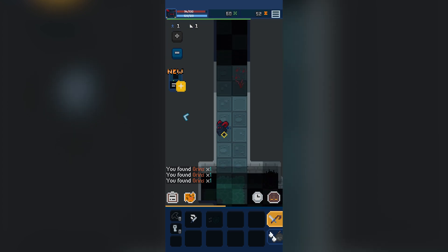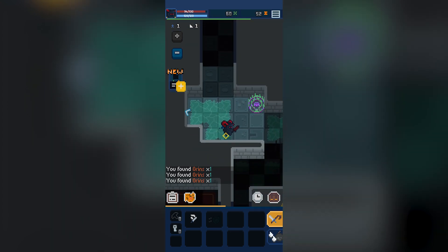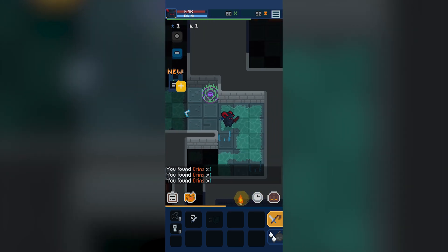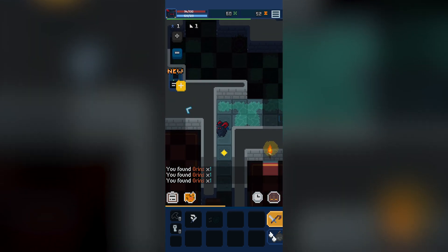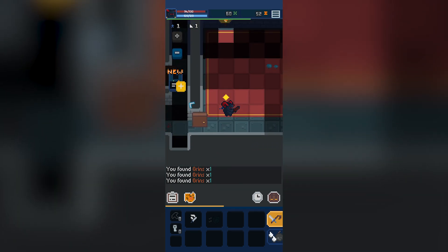This is a roguelite procedural dungeon crawler where we're exploring procedurally generated worlds in an effort to reclaim the light that was stolen from the world, so that we can restore peace and harmony and all of that good stuff.